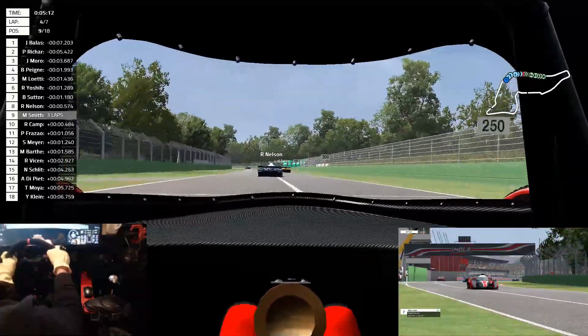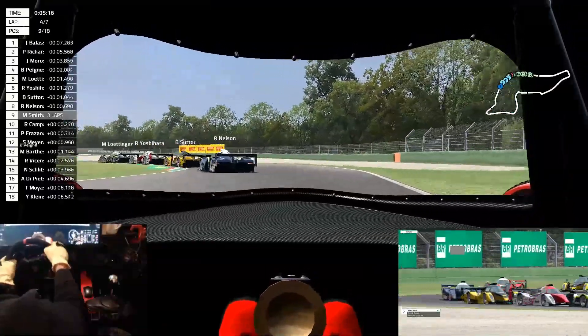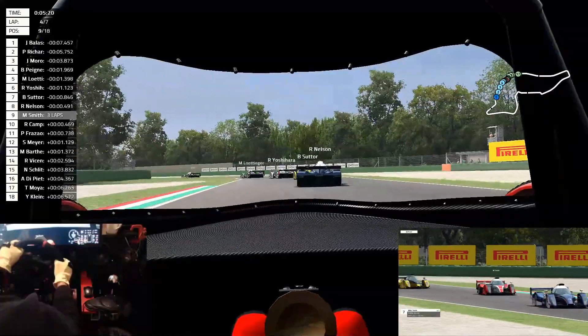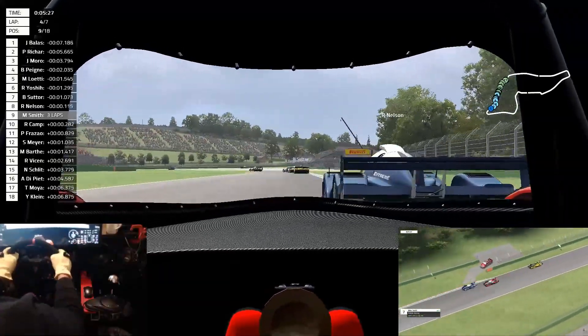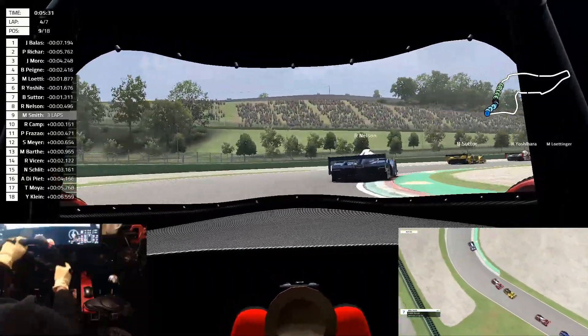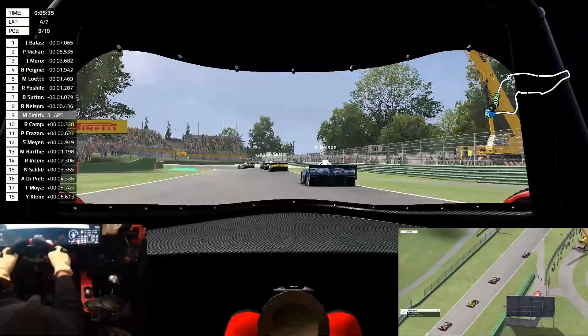Also with the AJR there are different engine options, and I'm curious to see if Studio 397 bothers with that. There are various V8s you can get with this AJR in Automobilista, as well as a Judd V10 option. That's by no means a deal breaker — I'm just curious if they go with that or just pick a standard engine option.